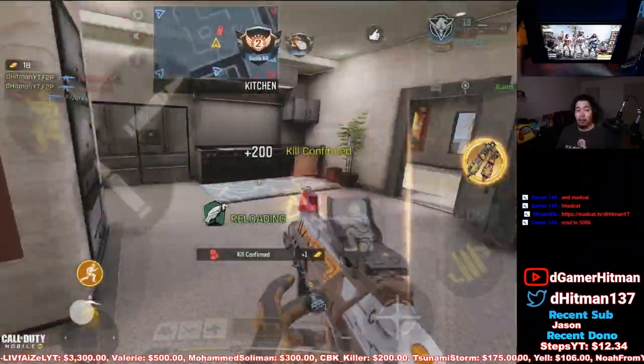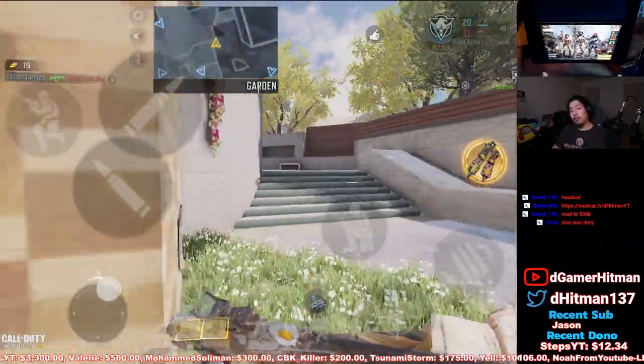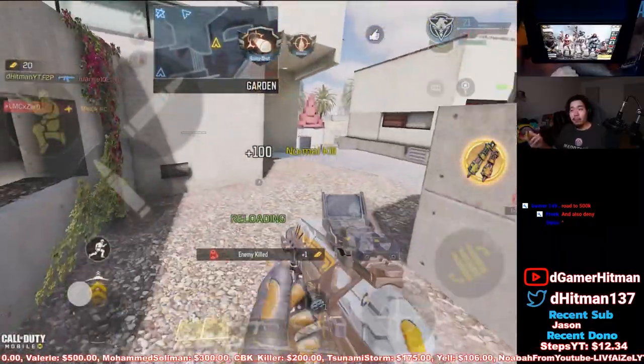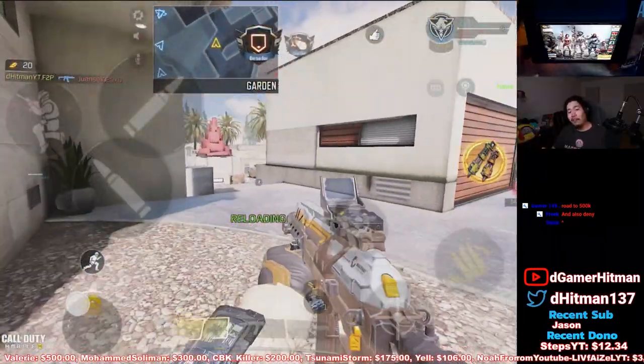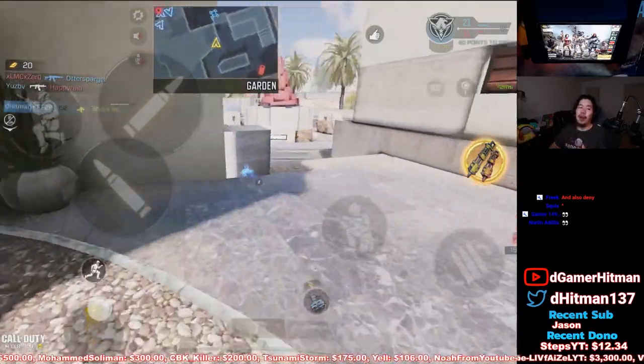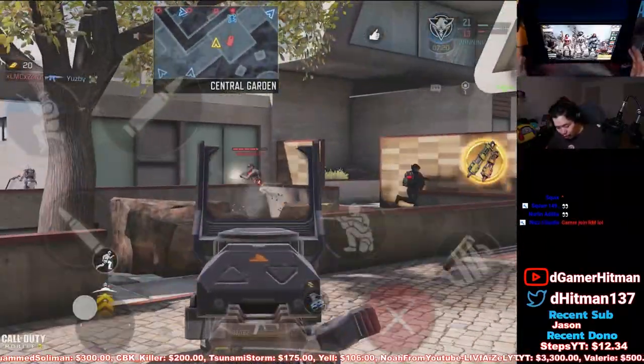Another important thing to note: if you have the Outlaw Dust Biter or Dust Kicker skin, you get a 50% bonus. So instead of getting 100 points you get 150, and instead of getting 75 you get about 105, and so on. So when you're doing this, you definitely want to do it with your friends because it becomes more beneficial as a group.